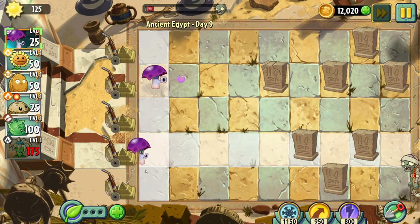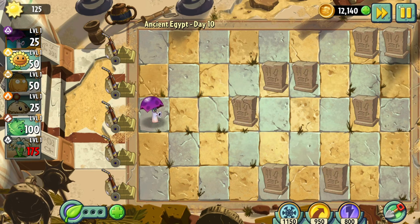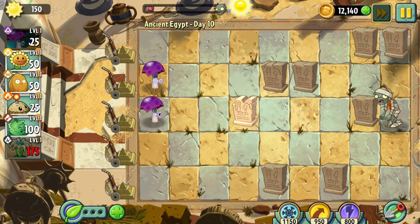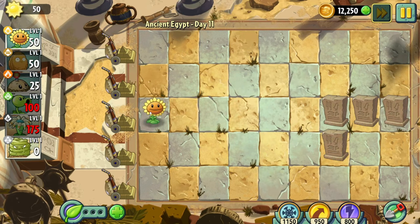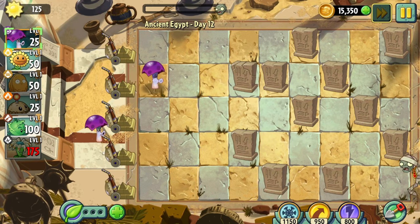Day ten was even more of the same, so I'll give you a quick plant fact: the most toxic plant in the world is the castor oil plant. Day eleven gave me pre-picked plants so we can just skip it. Day twelve is even more of the same as the past levels.